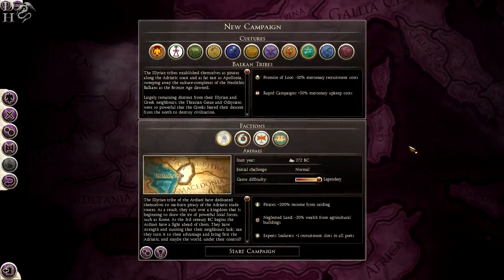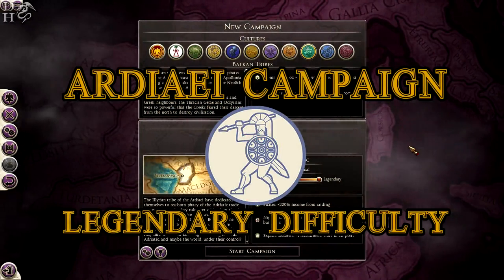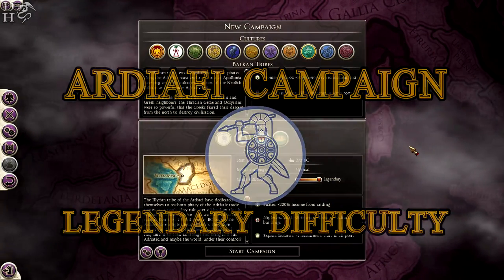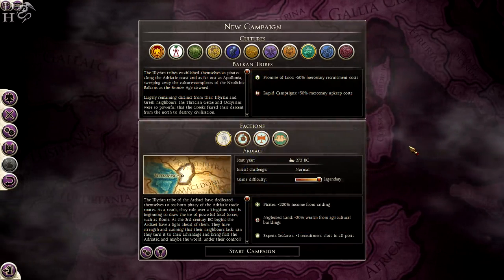Hello YouTube, this is Dragonheart and welcome to a brand new let's play on my channel. I will be playing as the RDI tribe, which is a faction recently released by the Creative Assembly as part of the Pirates and Raiders DLC.